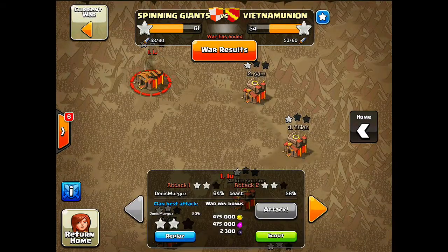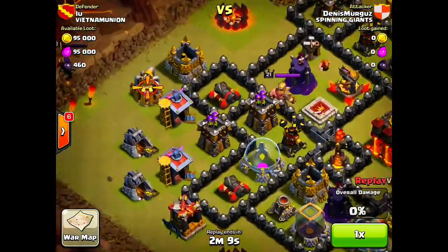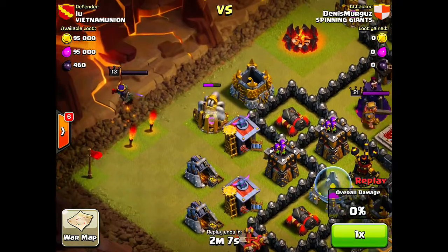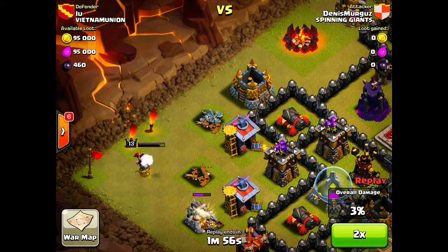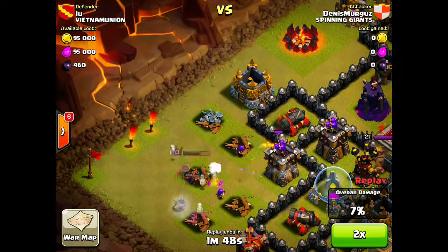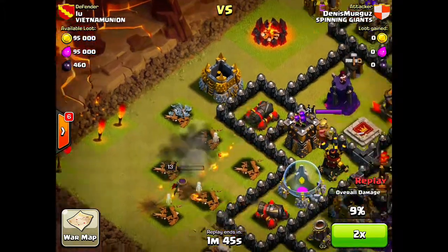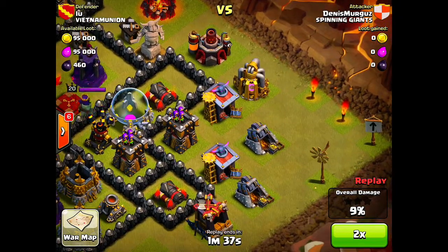Dennis goes into this raid against the top guy. Looking at this base you can probably guess what kind of raid it is. He starts with the Archer Queen in the corner, planning to take out that Archer Tower and maybe get lucky with the Air Defense. As the raid progresses he does take out that Archer Tower but not much else after that.